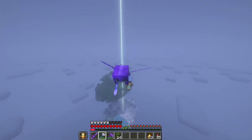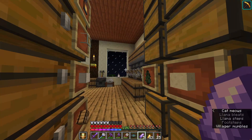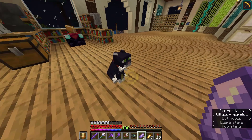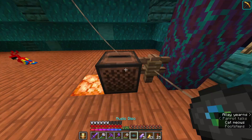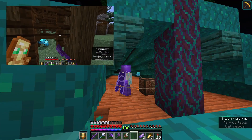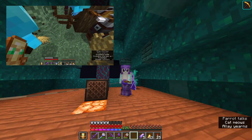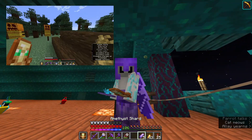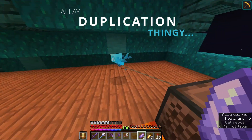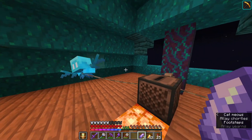I need another trip to mangrove to restock, but I've got an idea — what if I don't go alone? Have you heard of allays? I've got allays for a while — I rescued them from the pillager outpost. And finally, I've got a job for them. I just will need to do some allay duplication. So while the music is playing and allays are dancing, I just give them this amethyst shard and they duplicate.